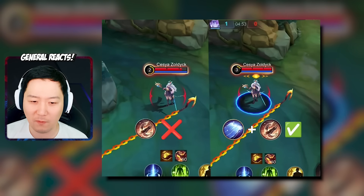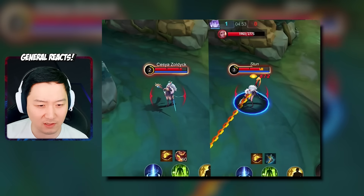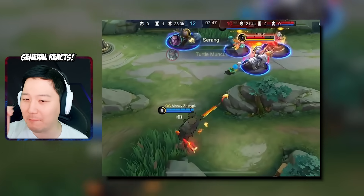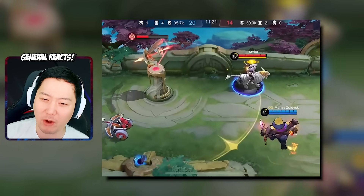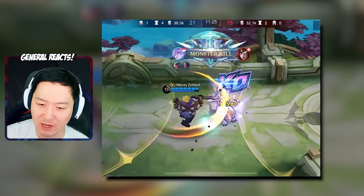This is a combo for Franco — that's interesting. Same angles, same hook, but you have more radius on the hook range because of Novaria's ultimate.